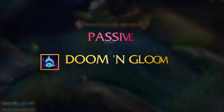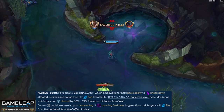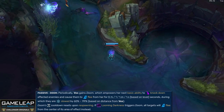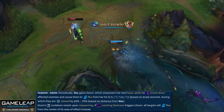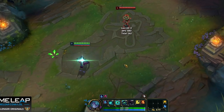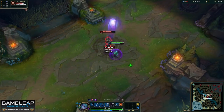Let's start with your passive, Doom and Gloom, and there are two parts to it. So Doom: periodically Vex is going to gain Doom which empowers her next basic ability — Q, W, or E — to knock down affected enemies and cause them to flee, and during this fear they are also slowed as well. Now this bar you see underneath Vex's HP bar is your Doom bar. So when you have Doom ready, this will turn red.